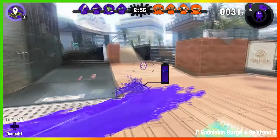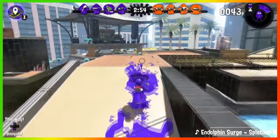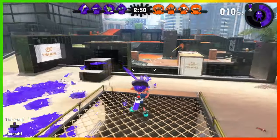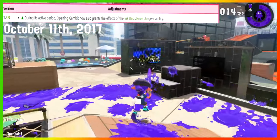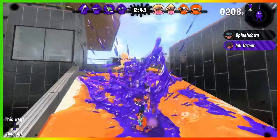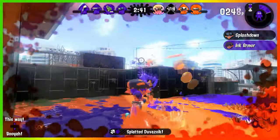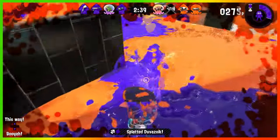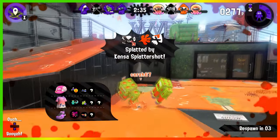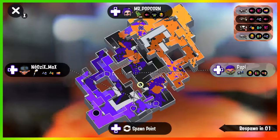Opening Gambit still didn't have a good start in Splatoon 2, but early on it was looking a bit up. In version 1.4.0 on October 11th, 2017, Opening Gambit got another buff, letting it have three mains of ink resistance up. This helped the player's mobility even more, not being slowed down by enemy ink to help its position in the middle of the map. But the main issue of throwing away an entire main slot was still not appealing, and it still wasn't used.